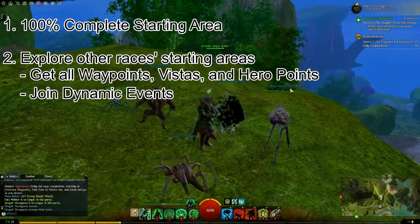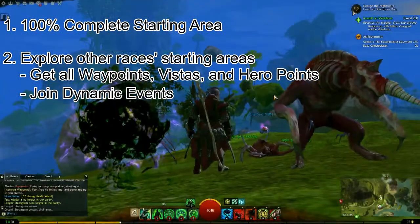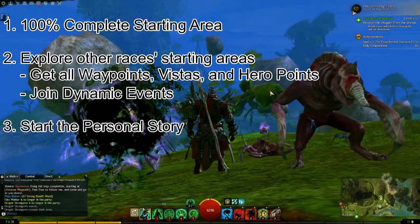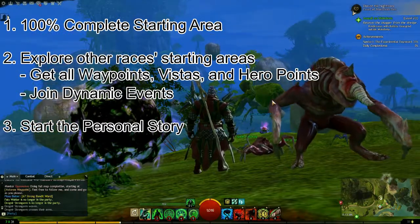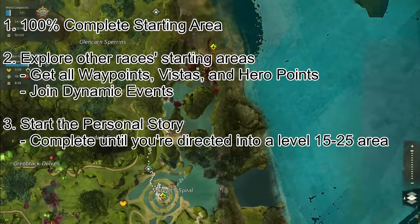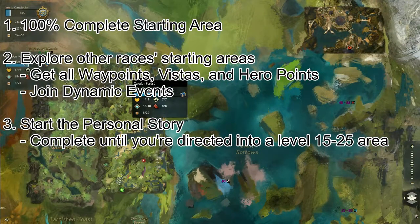After finishing my goals in each of these starting zones, I finally started my personal story. While working on my personal story, I completed each step up until the next part that would put me in the next level zones — the 15 to 25 zones. In that case, this was sending me to Diessa Plateau.